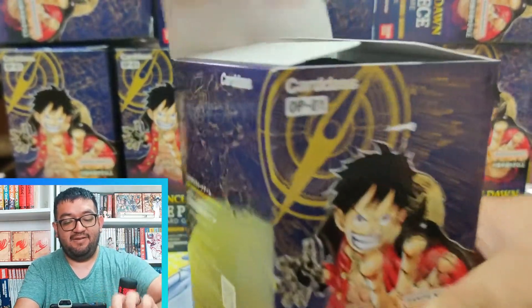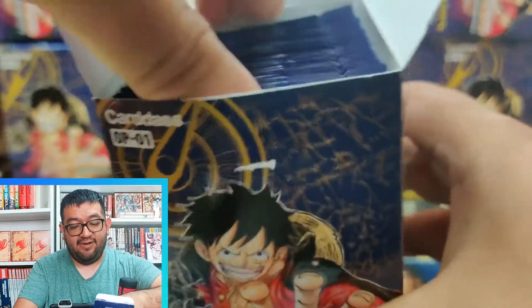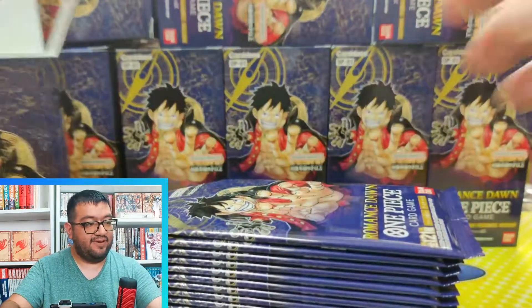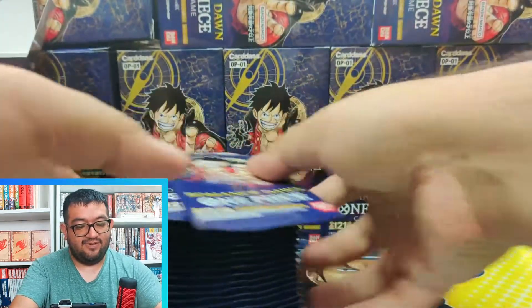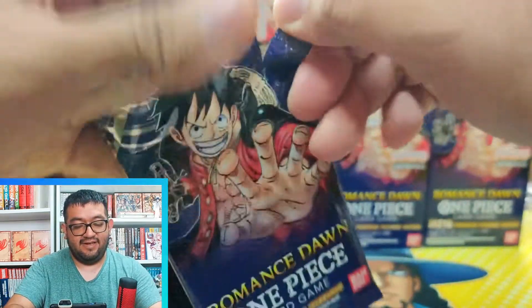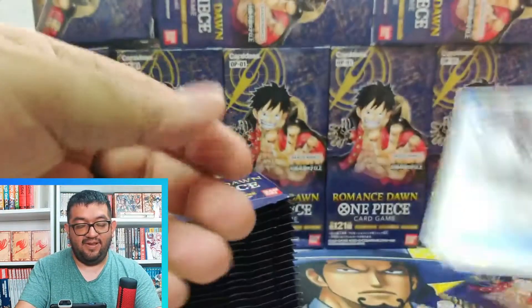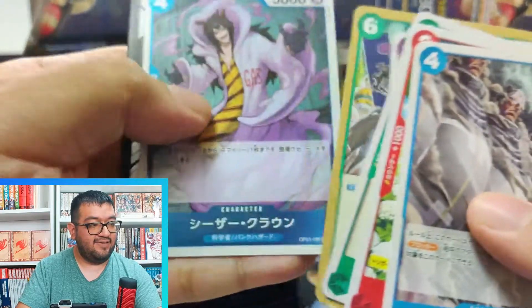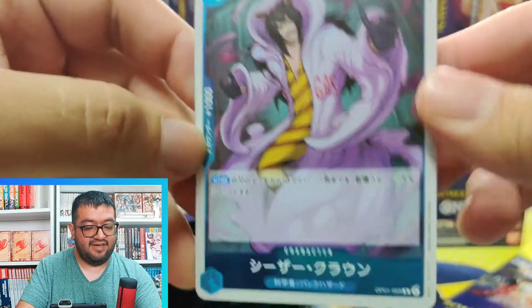Here we have our second box of the day — all these packs ready to open up. Hopefully we get a nice alt art here. It was still great pulling that Secret Rare, but we do love to see those alternate arts whenever we can. We have Pacifista, Carrot, Who's Who, and Caesar Clown as our first rare for this second box.